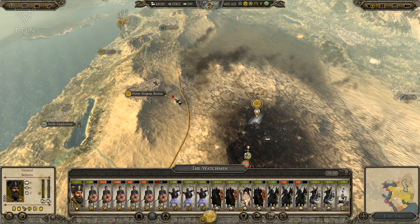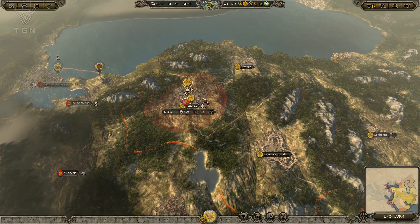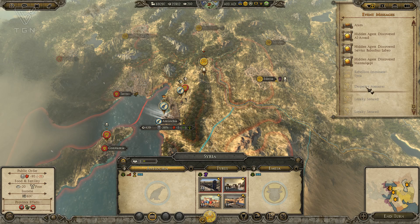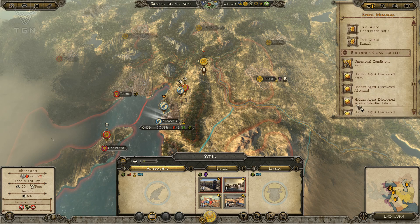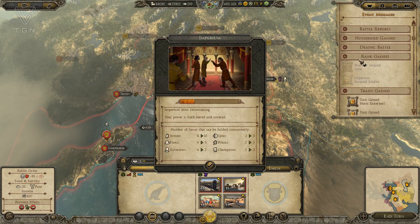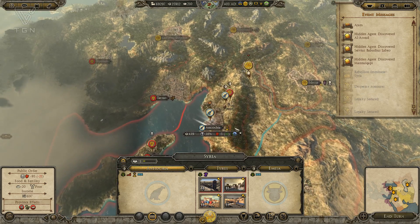He was most displeased. I'll be moving back to my settlement. Now we've desolated that area. A lot of settlements can end up getting desolated, and sometimes the AI overuses that ability a lot, which can be pretty annoying. Now, which province did it say there was rebellion in? We have some event messages here — an agent discovered, unseasonal conditions, trait gained Eunuch, province secured, imperium. Rebellion imminent in Syria.